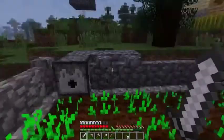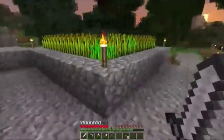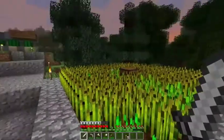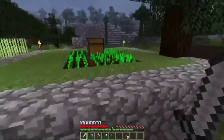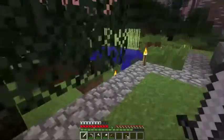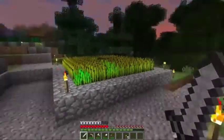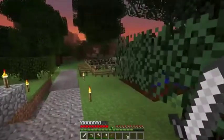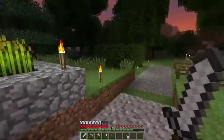I have water buckets in all these dispensers and it just floods and brings all the potatoes to me in this corner. I'll probably implement something similar for the wheat farm and the carrot farm, but the carrot farm is not far enough along at this point — mostly due to the fact that I haven't had this chunk loaded on a regular basis since I've been messing around mostly over by the stronghold.